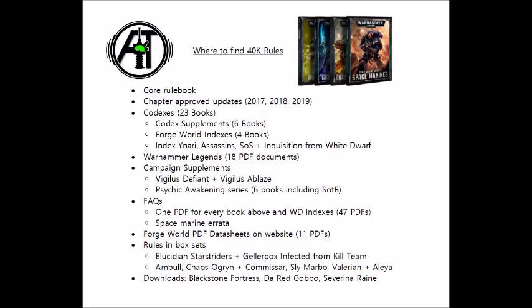There are six codex supplements for Codex Space Marines — ones like Ultramarines, Raven Guard, and Iron Hands — which are used in addition to Codex Space Marines to provide the army additional special rules, such as unique relics, warlord traits, psychic powers, stratagems, and similar things.